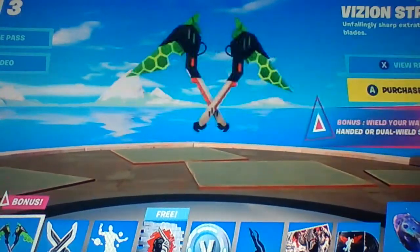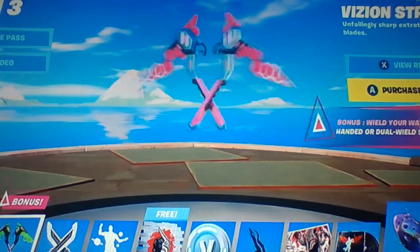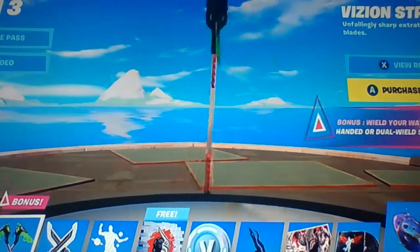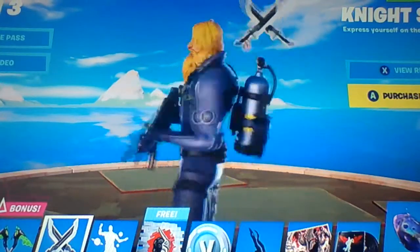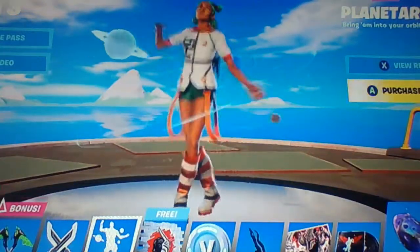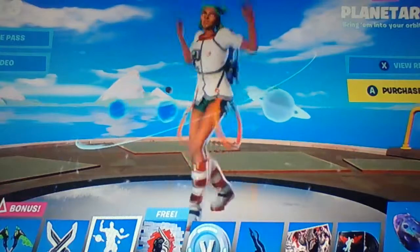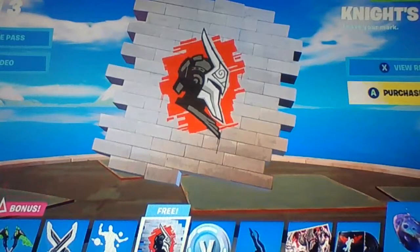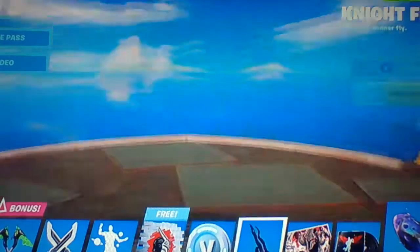And then we got Vision Strikers - oh my gosh, super nice. I think they have the double. Then we have Knight Slice. Then another emote - super nice. Then we have this Knight's Helm spray - super nice. Then we have this 100 V-Box.